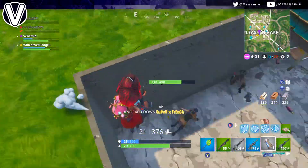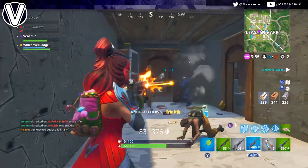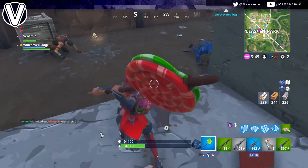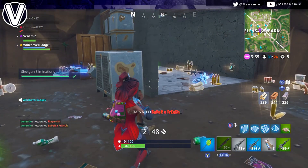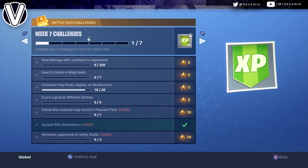Hello everybody, this is your boy Venemy here. In today's video we're gonna be focusing on Week 7's challenges in Fortnite. There are two in particular we're focusing on: the treasure location following the treasure map found in Pleasant Park, which is super easy, and score a goal on five different pitches, which is also easy. The biggest trouble is finding all five pitch locations, which I'll be showing you throughout this video.